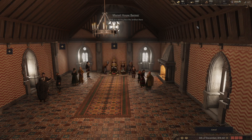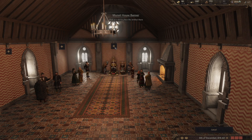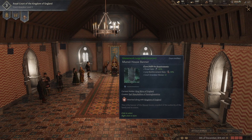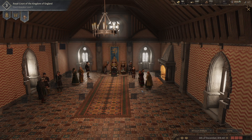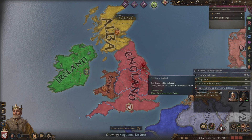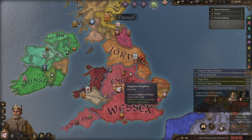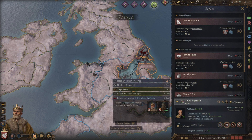We've got the Munso house banner right now. If we hover over it, it gives us plus 10% dread gain, levy reinforcement rate of plus 10%, and a grandeur bonus of plus two. These things wear down over time, cost gold to maintain, you can break them apart and have people create new ones. We're going to put it up on the wall right over our head in the throne room. Our banner is now right behind our throne, and our throne room has taken its first step towards greater elegance. We are now the king of England.